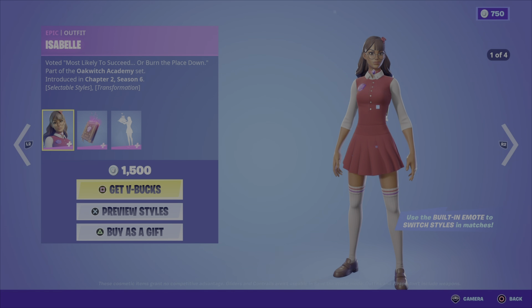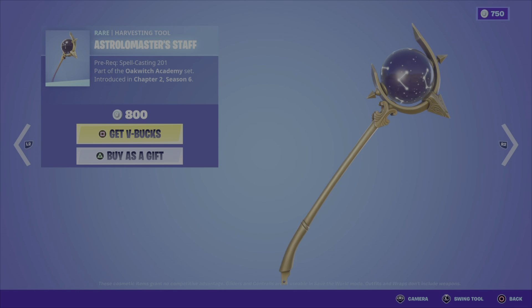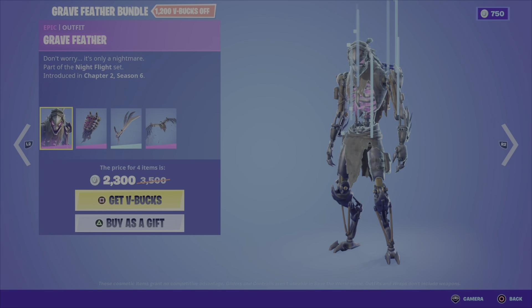Now on to the featured items in tonight's shop. We've got the Isabelle outfit — Isabelle comes in four different styles. This is from the Oak Witch Academy set, Chapter 2 Season 6. You can use her built-in emote to switch between styles in-match, which is a really cool feature. We have the Book of Spells Volume 3 back bling in two different styles, and the Extracurricular Armor emote — using that will switch between your styles.